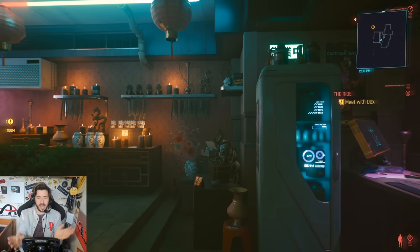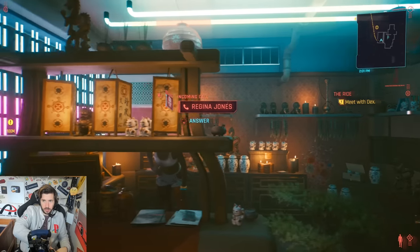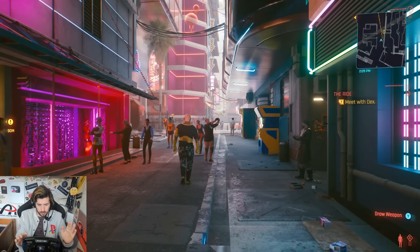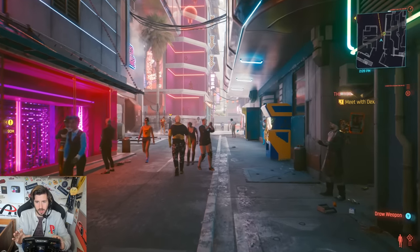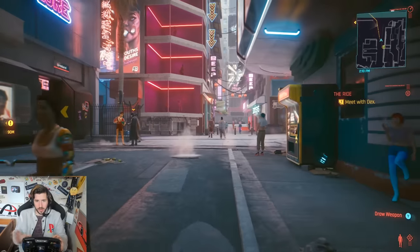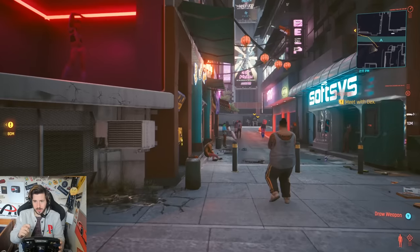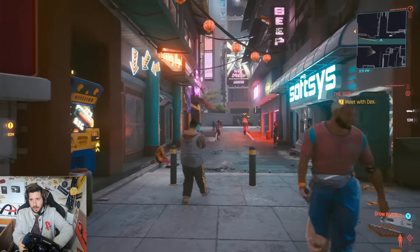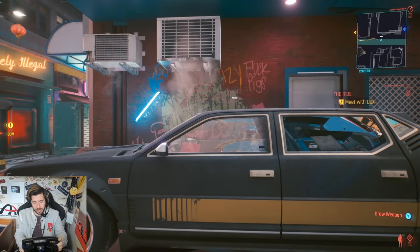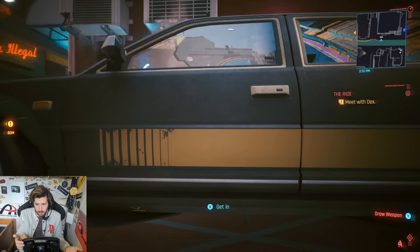I basically have tank controls but my neck is fused in one position. Let's see if we can get outside - yes! I'm trying my best to not show off any story or anything. I've made it out of my little hut and now we're going to try and find our car, which is there - floating in the air. Fantastic. Let's move over to it.